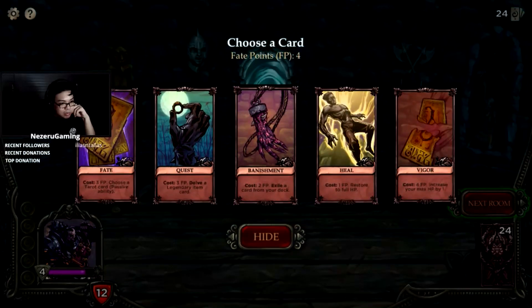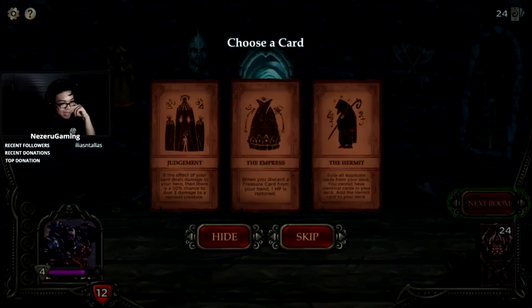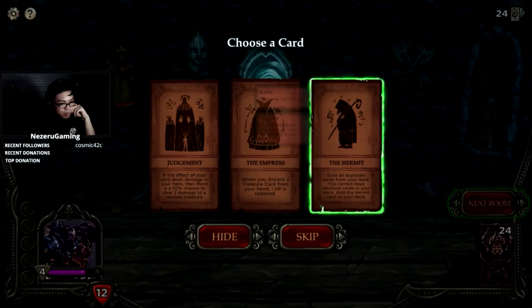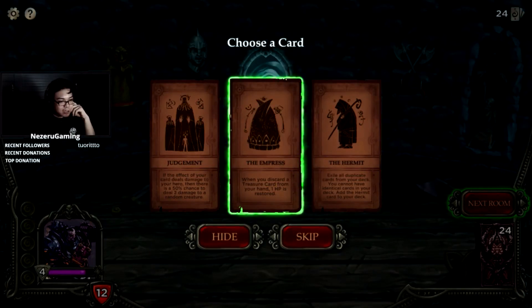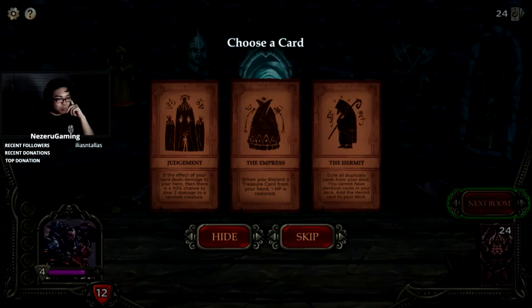We have four points left. Choose a tarot card passive. Judgment: The Empress or The Hermit. Exile all duplicates — you cannot have identical cards in your deck. The Hermit: add to your deck, draw two random non-heroics. The Empress: when you discard a treasure card from your hand, one HP is restored. If the effect of your card deals damage to your hero, there's a 50% chance to deal damage to a random creature instead.